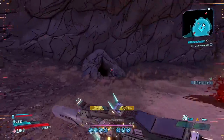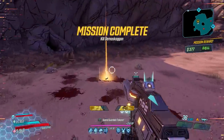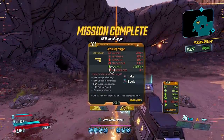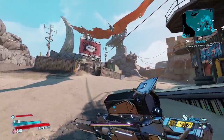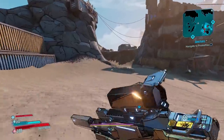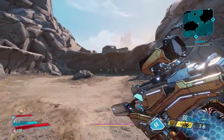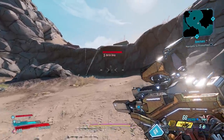Now I've killed this enemy a lot and I cannot yet confirm a set drop from them. I've had them drop several legendary items including an awesome level 5 Maggie, but until I can get them to drop one item regularly I don't feel comfortable claiming that I know what they drop. So let me know in the comment section below if you've farmed this enemy and what sort of loot you've gotten from them.